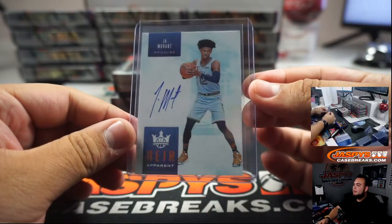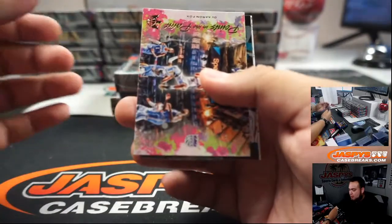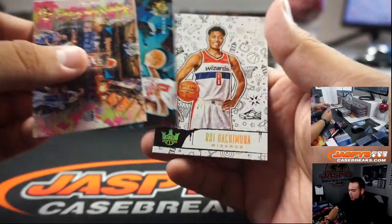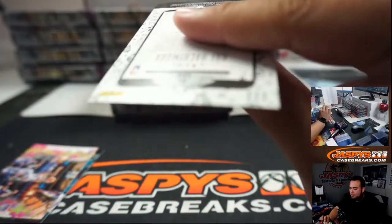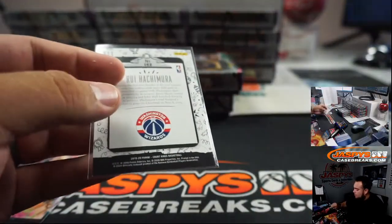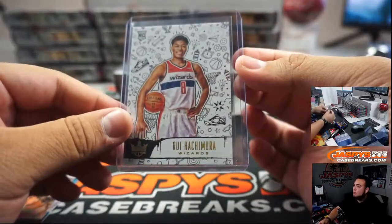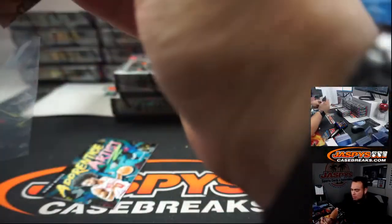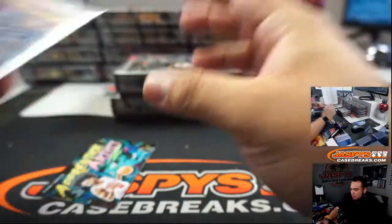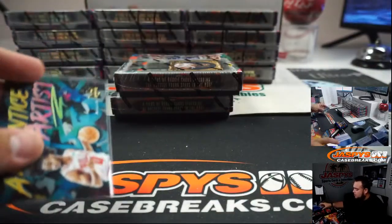Look at that beauty. Coby White and a Rui Hachimura level three — man, you've been on like three different levels of Rui. De'Aaron Fox and an Heir Apprentice Artist.